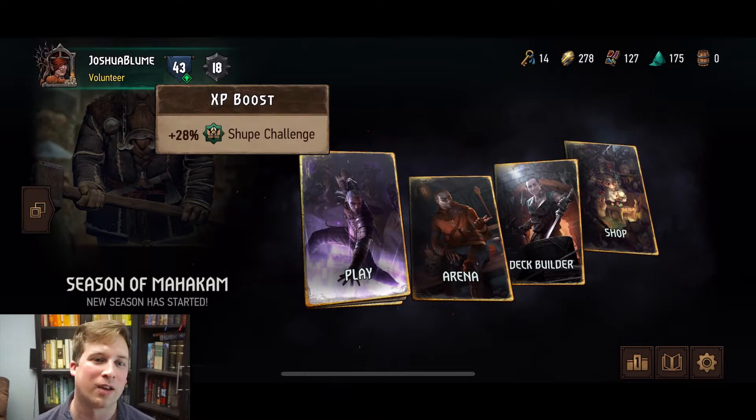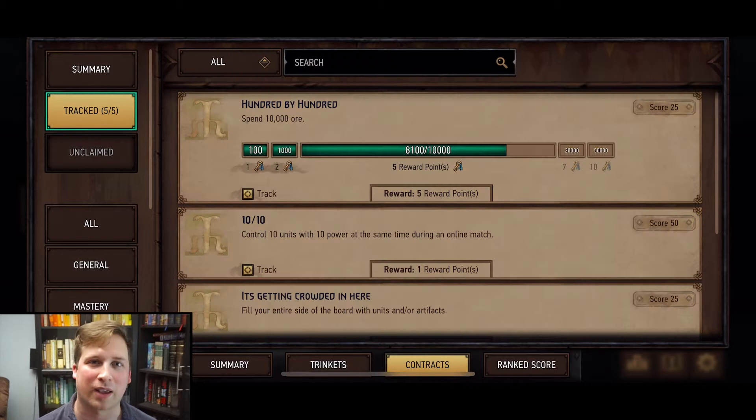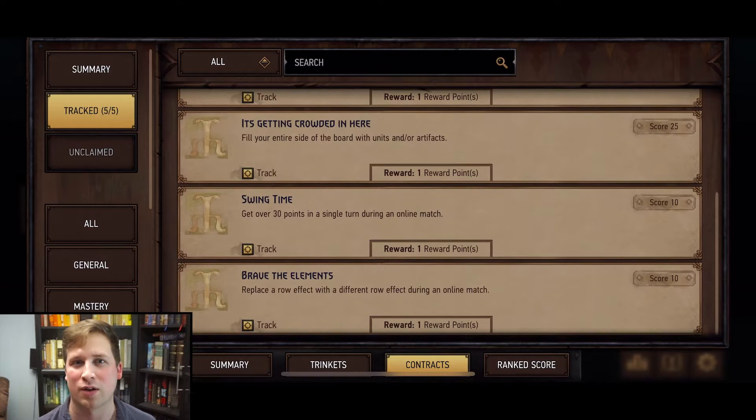The first way is contracts. Today we're gonna focus on how you get one of your first contracts — I find this one to be one of the most fun. It's called 'It's Getting Crowded in Here.' Pop open your contracts panel by going up to your character screen and clicking contracts at the bottom. You can go to the tracked menu, click tracked, and select which ones you want. You can even search for this specific contract. Now we've got that selected, we're gonna get right into the deck builder.